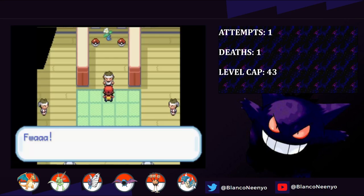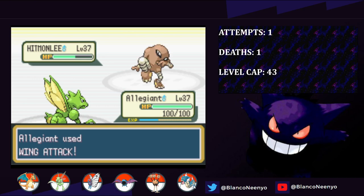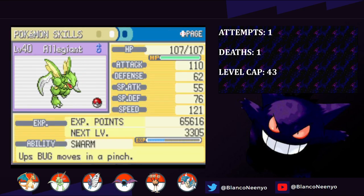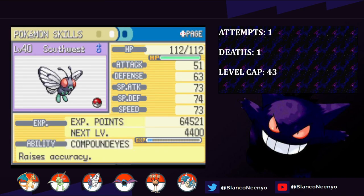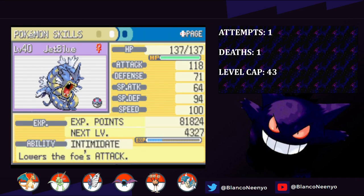I get the team to level 37 and take on the Fighting Dojo, but as you can imagine, Allegiant had no issues taking everyone out. I clear out all of the trainers in Koga's Gym and in Silph, and get the team to level 40. Here's an updated look at their stats and their moves as I get ready for another battle with Gravity.